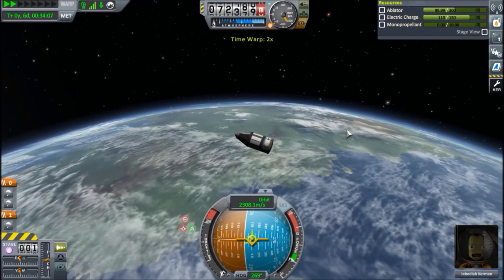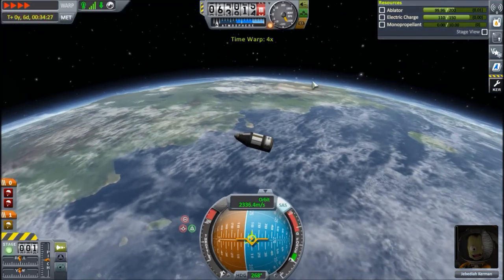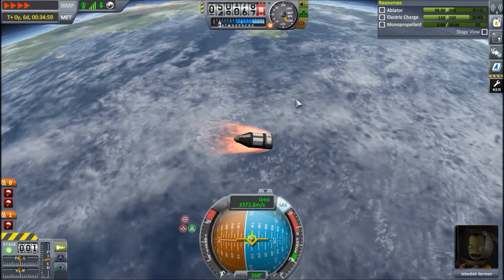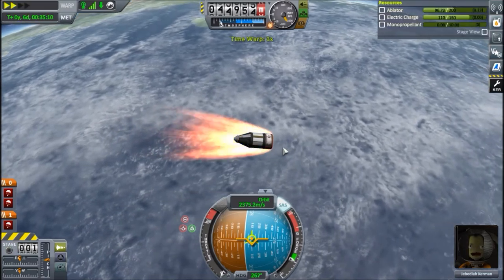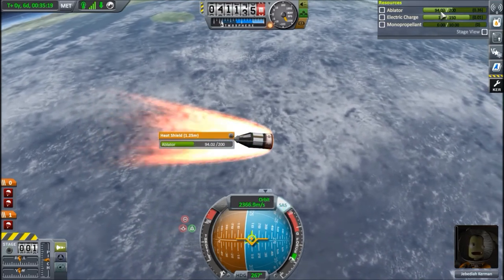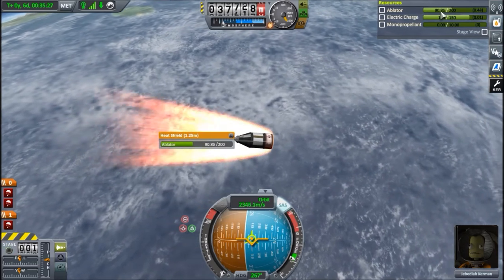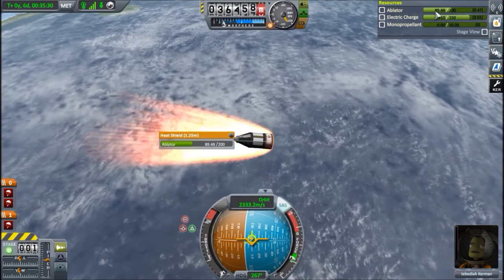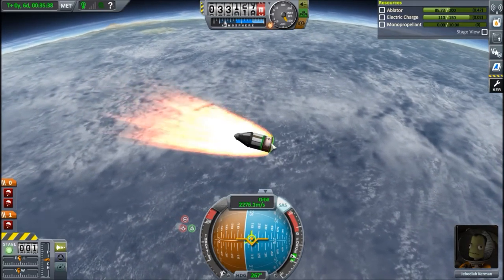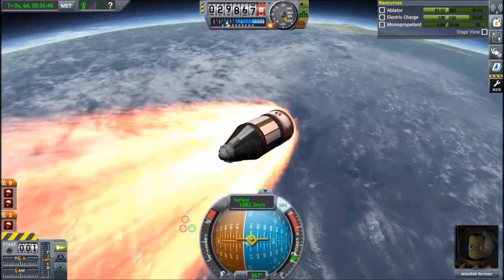Final approach — going down. We're not going to be exactly super close to the Space Center, but that's fine — it's only funds, which we have plenty of right now. Let's just make sure we land safely. Entering the hot part of the atmosphere, slowing down — burning the ablator as intended. Slowing down faster and faster. We do have a drogue chute, so we should be fine for landing as well.